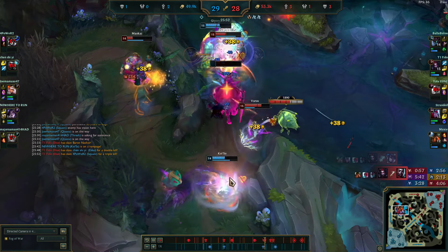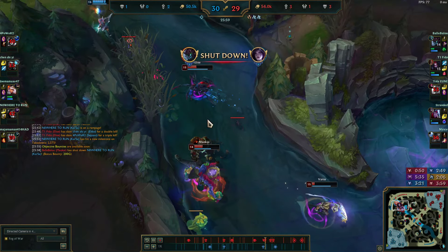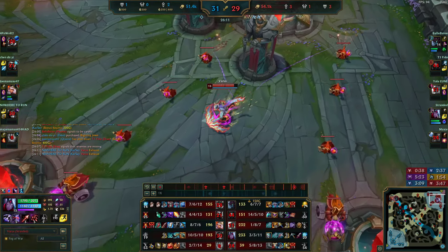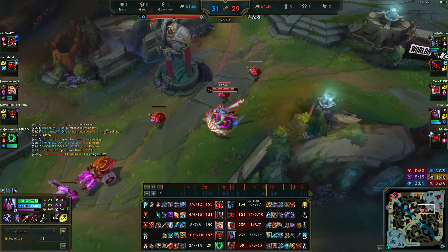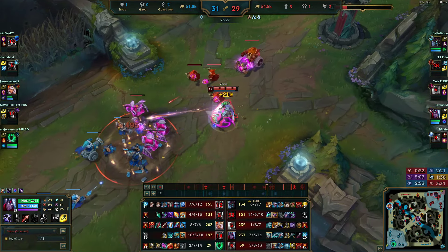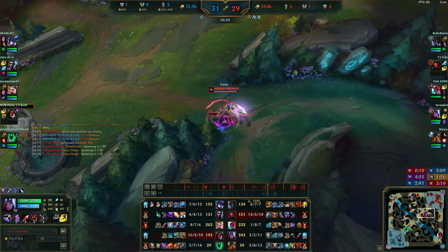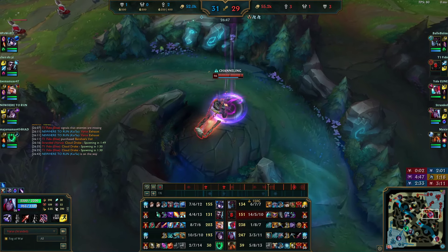I melt Sejuani because she ran into me, I exhaust Kai'Sa and kill her too. My team wants to chase Kha'Zix — don't. Always always always save your Baron buff. Don't lose your buffs. Baron is huge — it lets you siege incredibly well. A lot of the time you'll be tempted to follow what your team are doing, but if your team are doing something dumb, don't go with them.